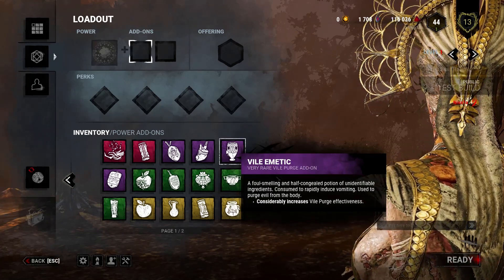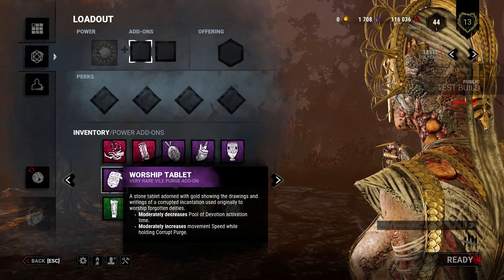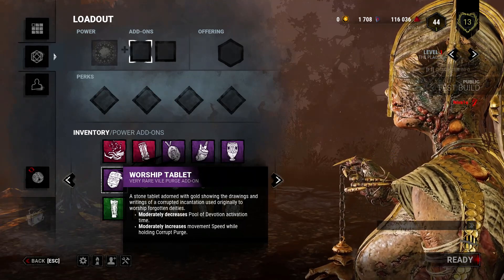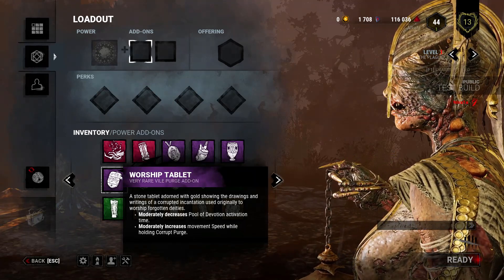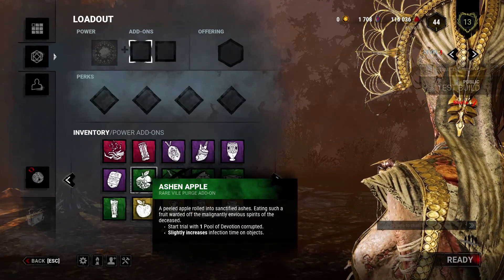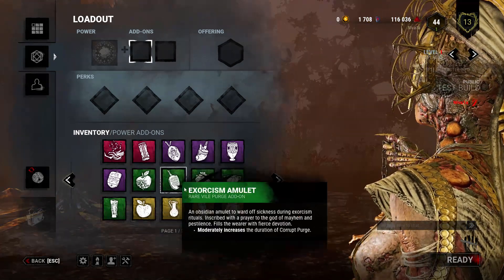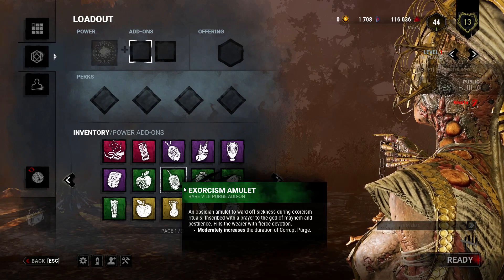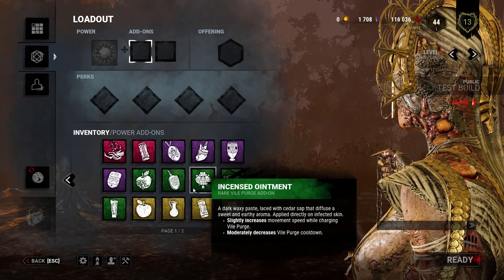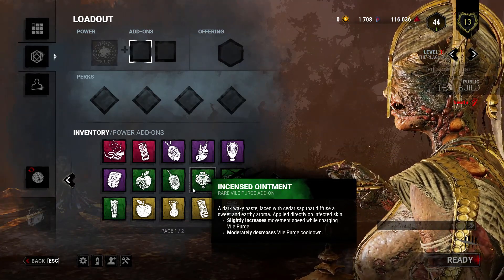Vile Amidic: Considerably increases Vile Purge effectiveness. Worship Tablet: Moderately decreases Pool of Devotion activation time; moderately increases movement speed while holding Corrupt Purge. Ashen Apple: Start Trial with 1 Pool of Devotion corrupted; slightly increases infection time on objects. Exorcism Amulet: Moderately increases the duration of Corrupt Purge. Incensed Ointment: Slightly increases movement speed while charging Vile Purge; moderately decreases Vile Purge cooldown.